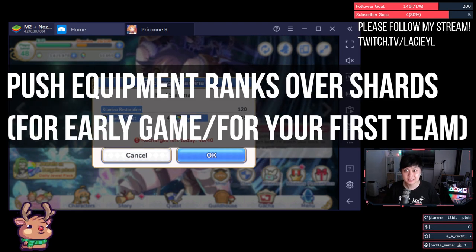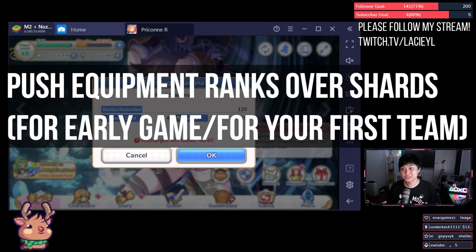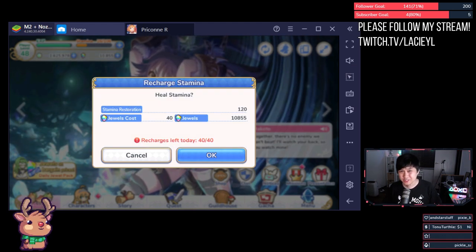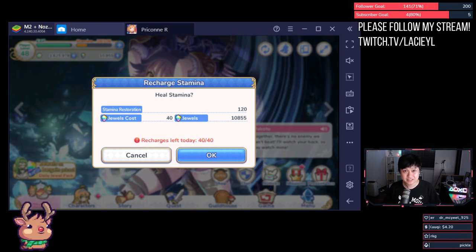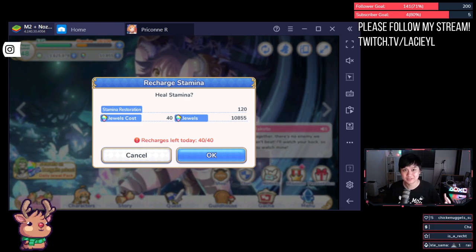Push equipment ranks over shards or soft launch early gain. I'm not saying don't do hard mode — on the contrary, do hard mode but do it for the equipment and not the shards. I think it's very important to get one strong team first so that you can actually farm the rest of the world.